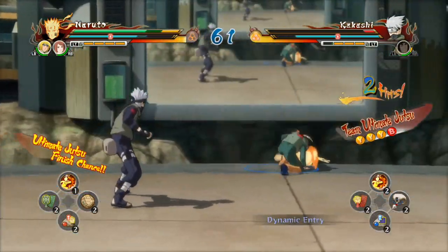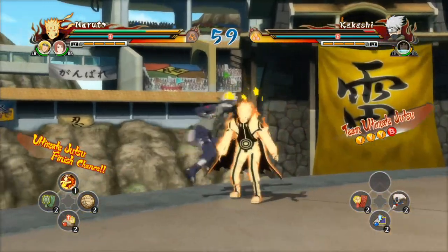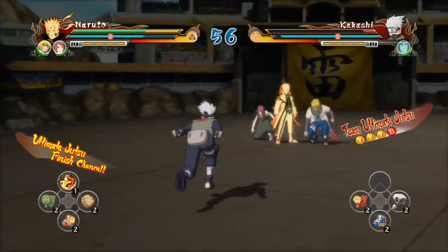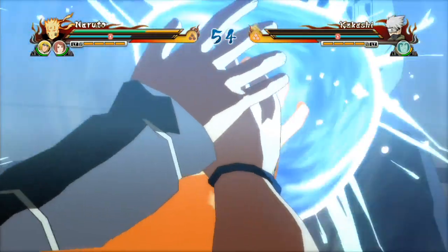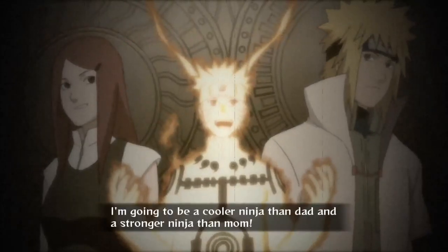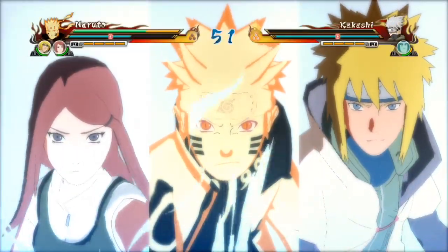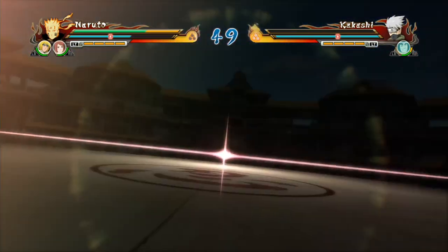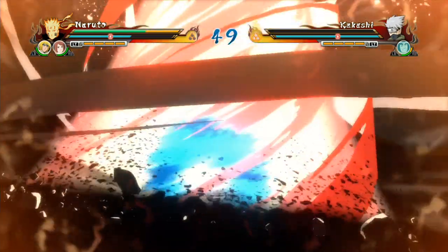You saw Kakashi's chakra there go red for a moment. That's because he's trying to use a team ultimate jutsu. What he's done over there — I'll get back to team ultimate jutsu — he's actually used a knockdown effect. You get two of those per match and they basically break your guard down completely. That red chakra is an ultimate jutsu that does extra damage and has a better lead-in time, so you can trick an opponent with that.